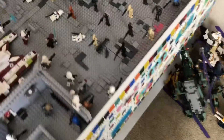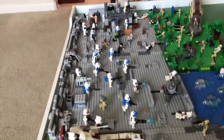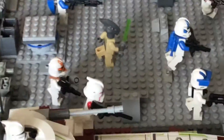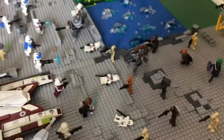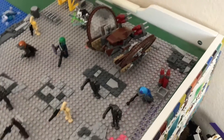Moving up here, Anakin is in this area along with another Jedi back there, Mace Windu, and one more — I actually don't remember his name, so comment down below what you think his name is. Then we have a line of droids here and more Mandos.